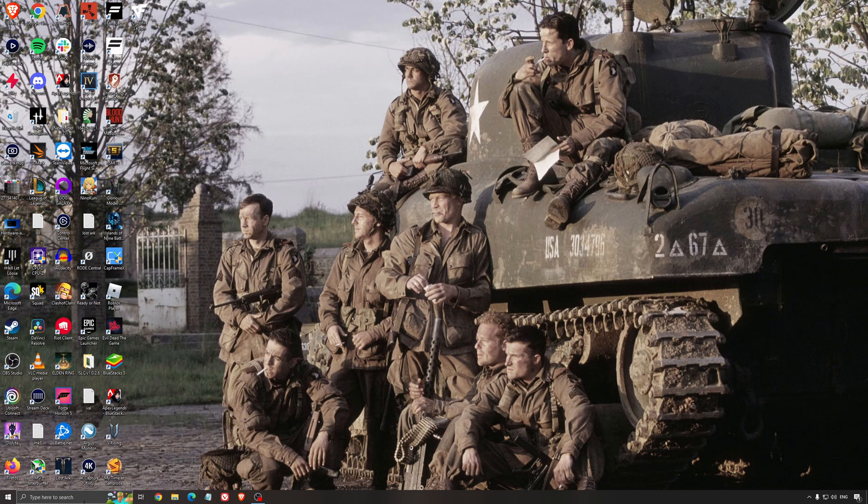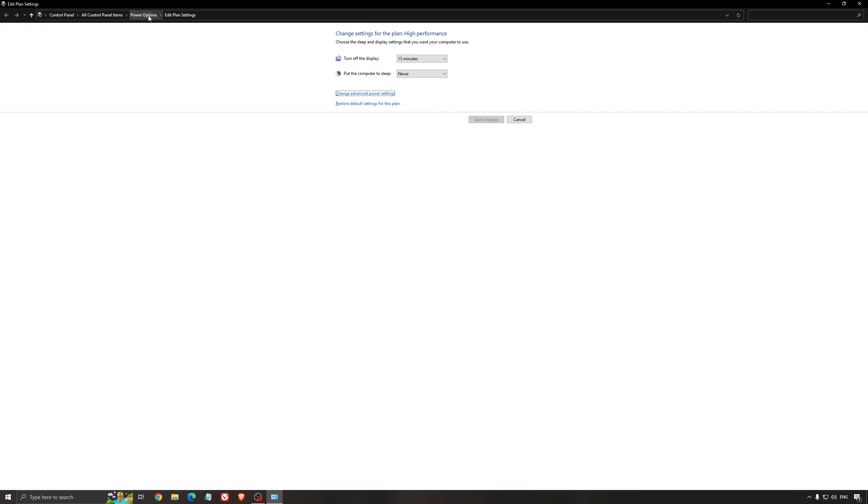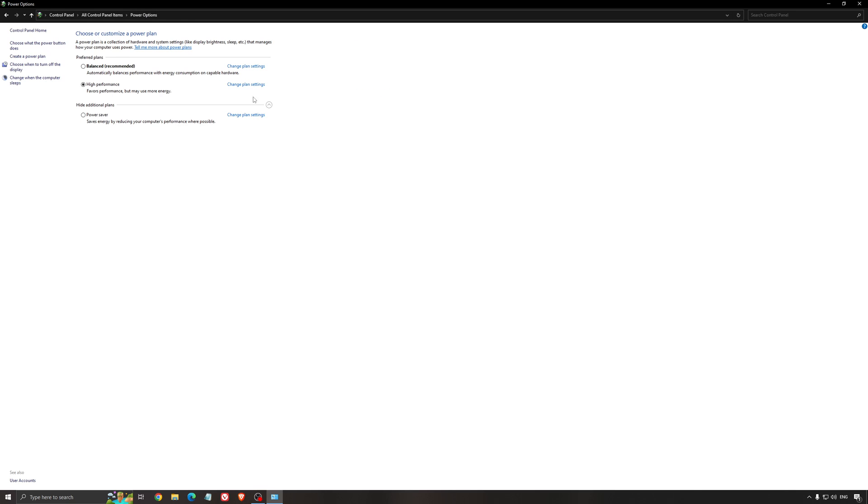Another thing I recommend is your energy profile. Write 'energy' in your search bar, go to Power Options, and make sure you're running something like Balanced or High Performance. On a desktop computer it should not be an issue, but if you're playing on a laptop, really make sure you're using that or a special performance profile from your brand like Asus, Dell, or whatever. Sometimes when you plug your PC into the wall and then unplug and use the battery, it stays at Power Saver — and you don't want that when playing a game. So it's super important to be plugged in and to use a proper performance profile.